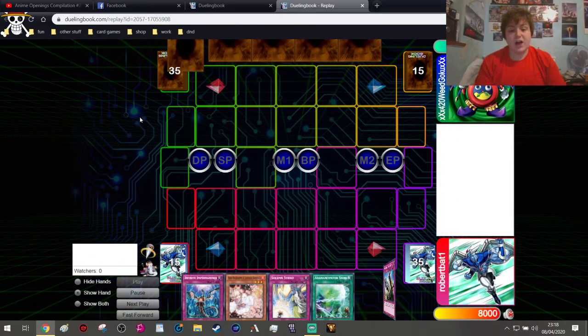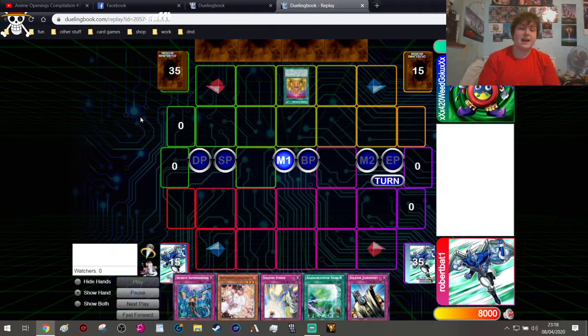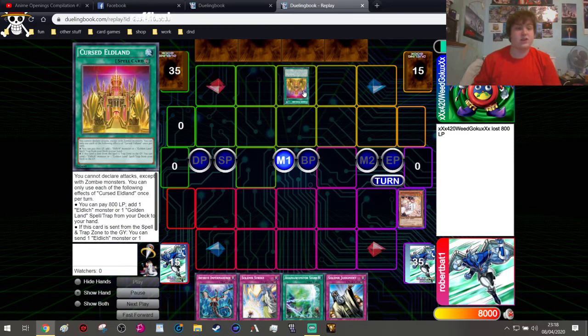We start off with a very bad opening hand going first. If we weren't going first with this hand I would probably just set three and pass. But we are going second, so our opponent goes ahead and activates the spell card — the Golden Castle.